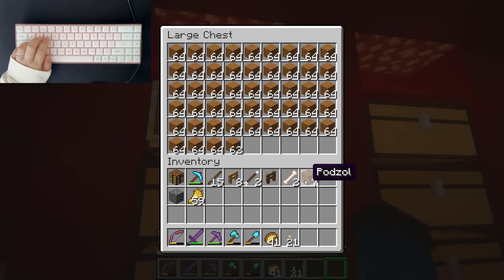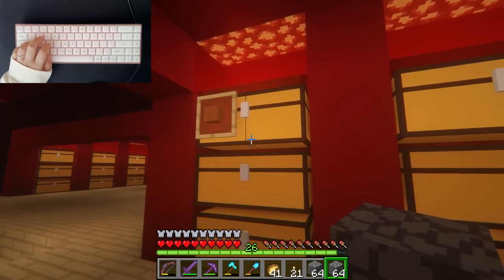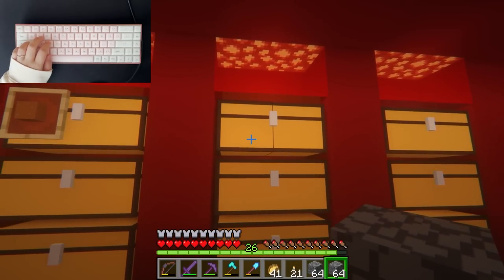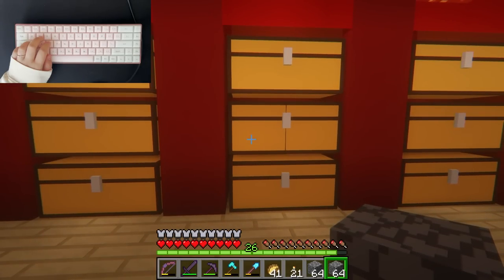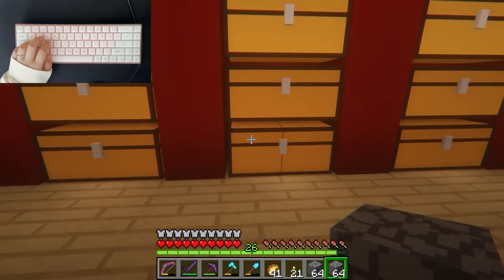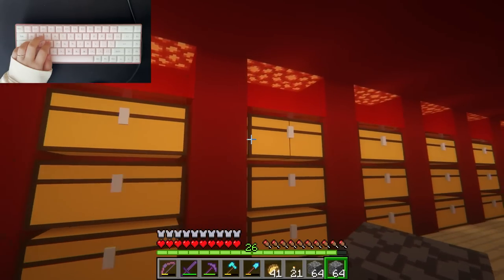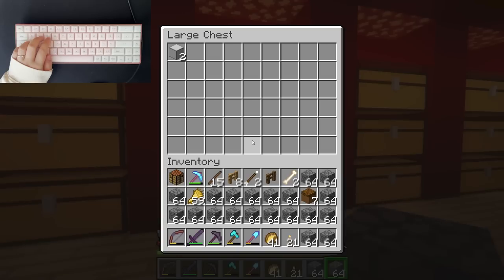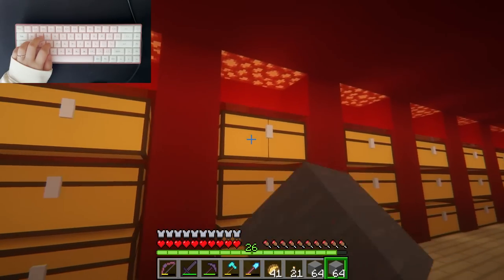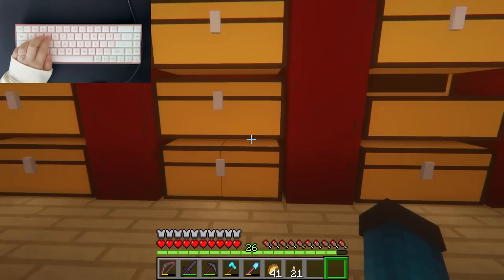This is done, this is done, that's done. This is grass block. Maybe sand. And then this is going to be cobblestone — all of these are going to be cobblestone. This is going to be stone, let's go back to stone.